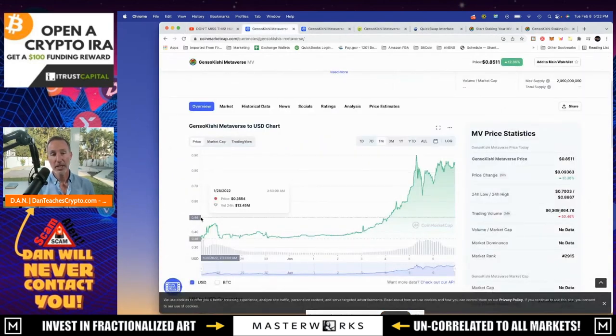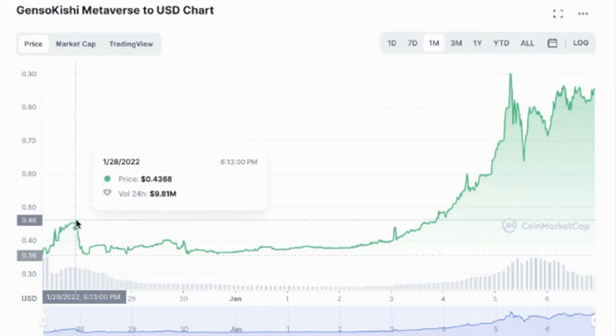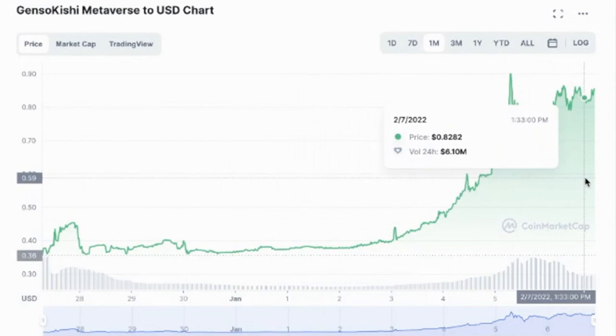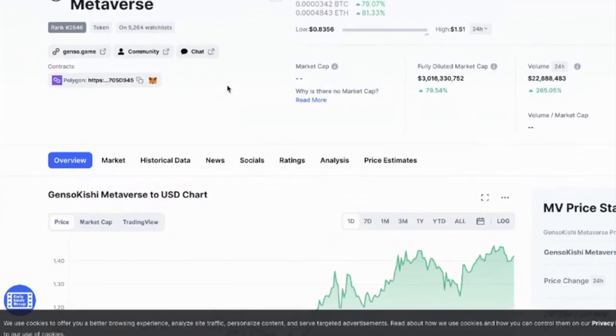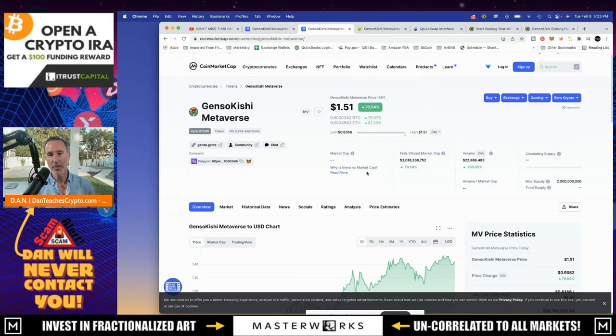To see how it's done: it released around January 27th to 28th and started around 36 cents per MV token - or Metaverse token. It went for a little ride but just flat at first. Then people started to figure out about it, and now here we are at 83 cents as of February 7th, and today on February 8th it's jumped even more to $1.50. It's ranked 2846 and the market cap is only $3 billion. If you look at global gamers and how big this can go, this could potentially just be the beginning. This is investment opinion, not investment advice.